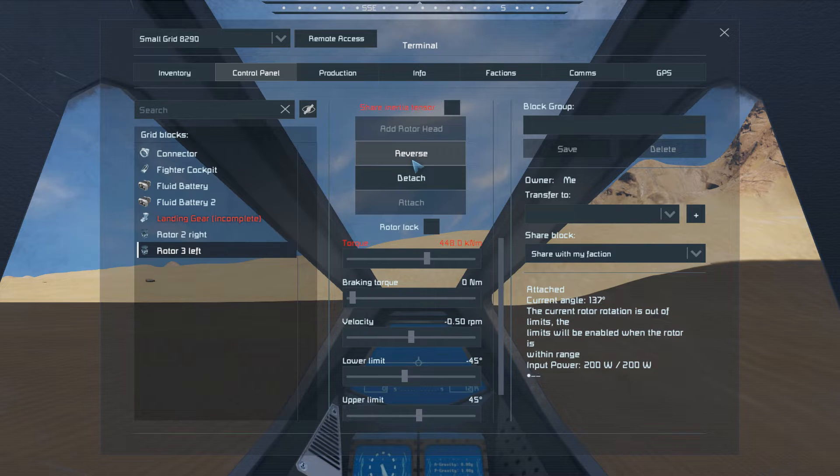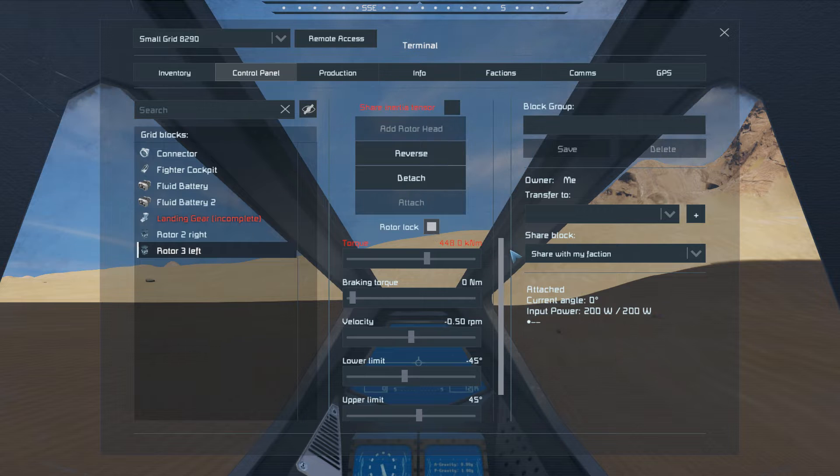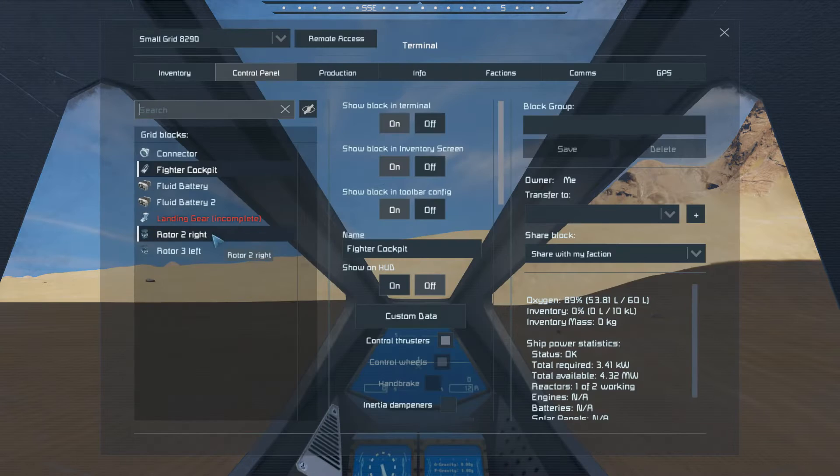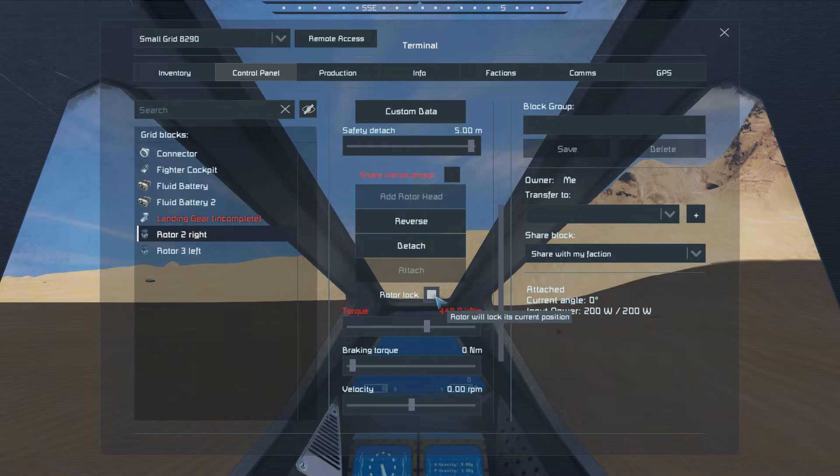Reverse that so it goes back to zero — that would be interesting. I don't want to run into problems there. I wanted it in the default position, and I'll just rotor-lock it so it doesn't move out of it too crazily. Okay, that is locked. I think I will lock the other one too, just because I can.